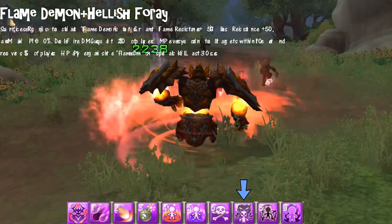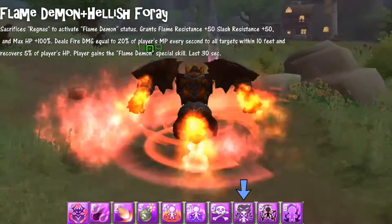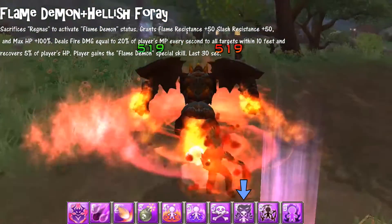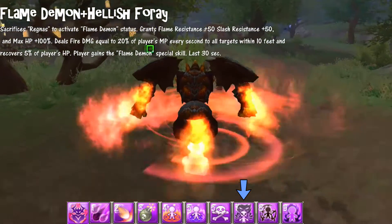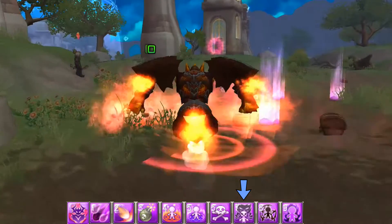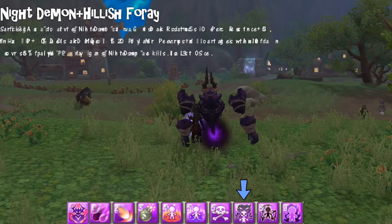Hellish For Ray can only be used if you have a pet summoned. Say you summon flame demon Ragnus and then use this skill — you transform into Ragnus, gaining 50 points fire resistance, 50 points slash resistance, and your HP increases by 100%. It also deals fire damage to all enemies around you within 10 feet and gives 5% of your HP back every second. In this Ragnus form you can only use four spells and it only lasts 30 seconds.